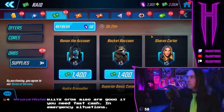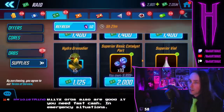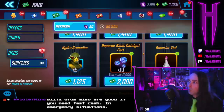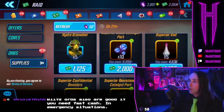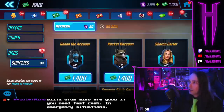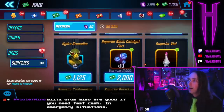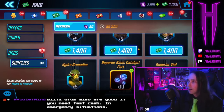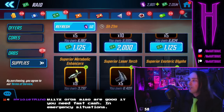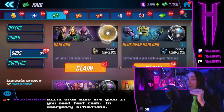Moving on to the raid store — I would wait until teal gear is in this raid store. There is nothing in here I would buy with my currency other than character shards, and there are very few character shards worth anything in here at this point. I would definitely hoard this currency and wait for teal gear to hit this store, and then I will liberally buy teal gear once it hits. Before I didn't need teal gear anymore, I would buy out this store on anything I was short on — you get an extreme amount of raid credits.